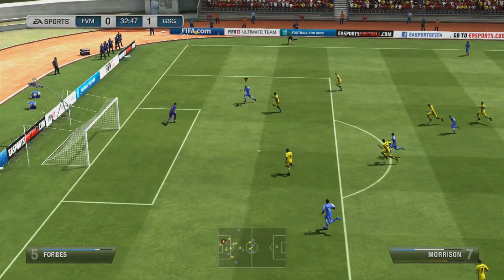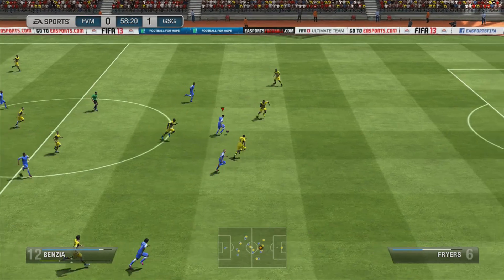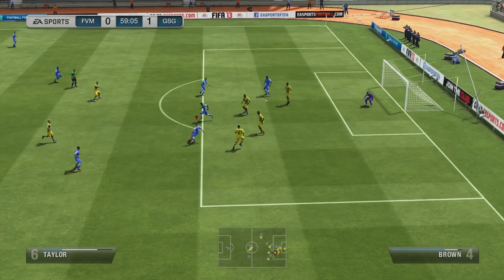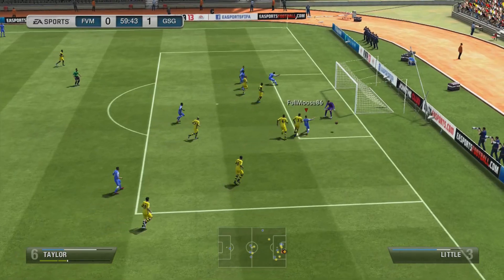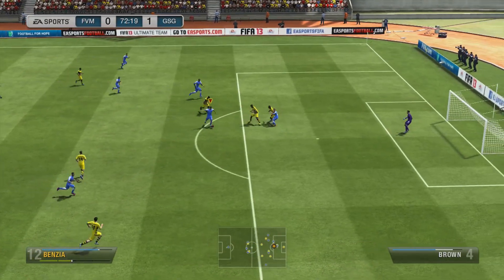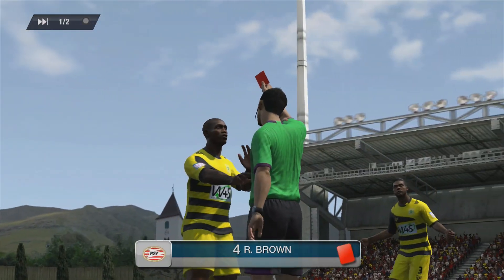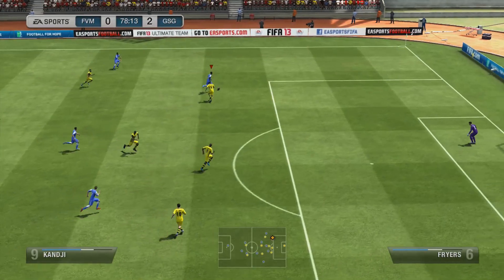We continue on. A first-time skill move to take out the keeper, but the angle is a little too narrow for Morrison to put it into the back of the net. Into the second half, it's Taylor on the ball — nice stuff to go past several defenders, but just as I'm about to take the shot, he tackles it away. Then at the 71st minute, it's Benzia on the ball. He makes his way into the box and is taken down by a slight tackle, and his player will actually get sent off.